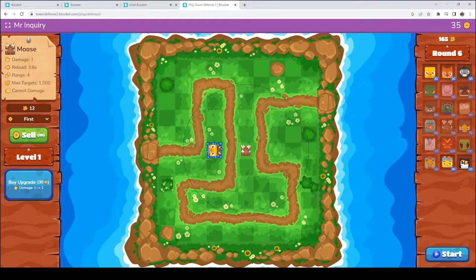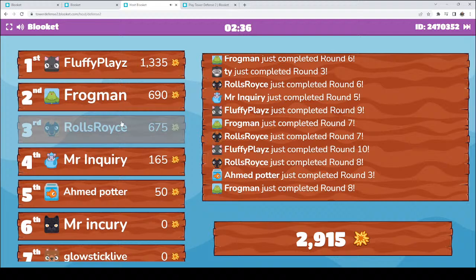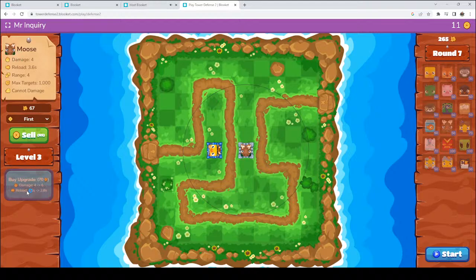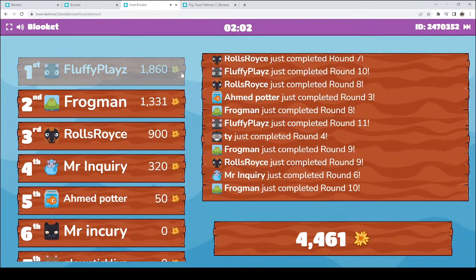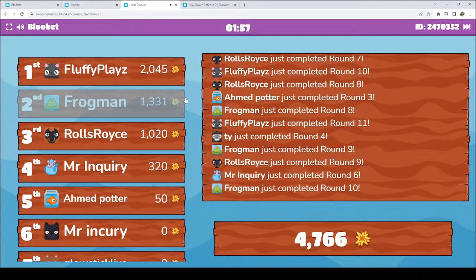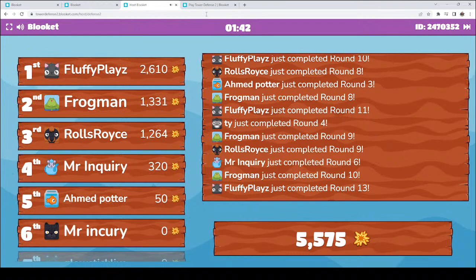Be sure to like and be sure that you are subscribed as well — we will be doing this on a pretty regular basis and trying to get on and have some fun with our learning, checking out all the different games on here. You have just over two minutes left. Fluffy Plays is now 2,000. Frogman is 1,331 — might break 2,000. Rolls Royce just broke 1,000. I'm 320 — probably won't break 500, too busy talking. Ahmed, you are at 50 — way to go. Mr. Inquiry, Glowstick Live and TY — great job, guys. Good to have you here.